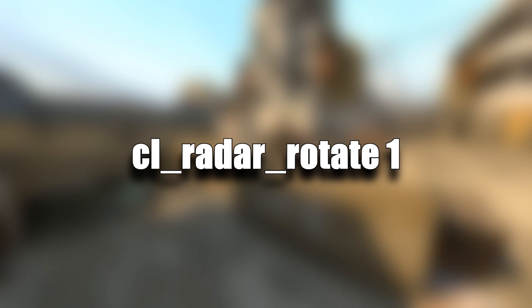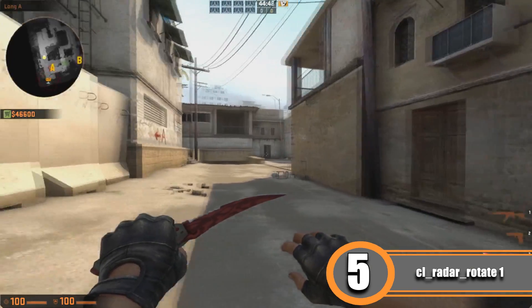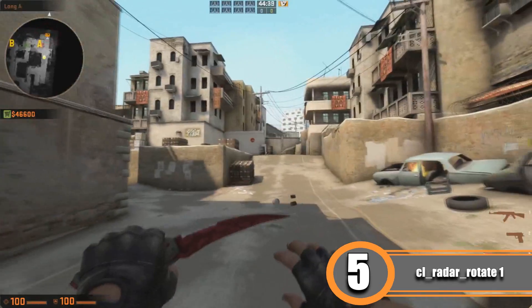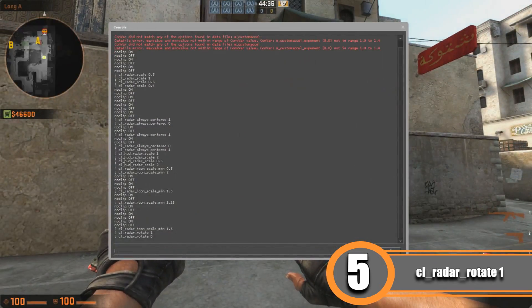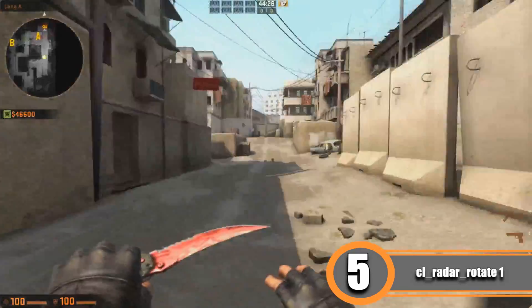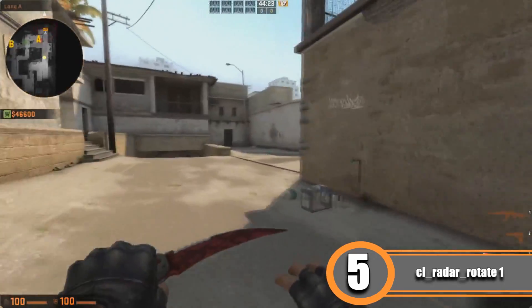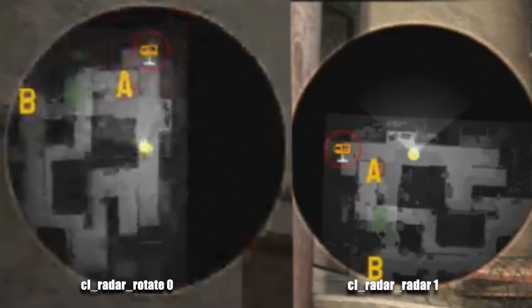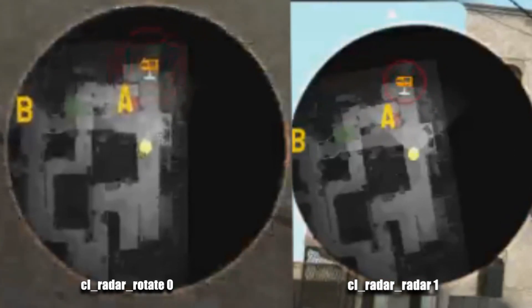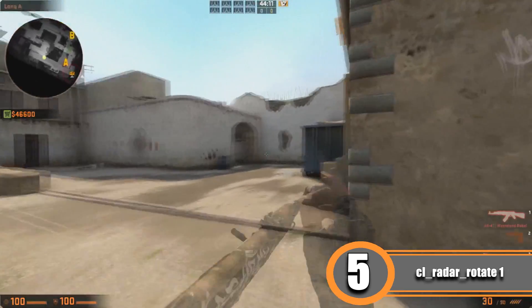The fifth command is cl_radar_rotate 1. With a value of 1, the radar rotates in the direction you're facing. Setting it to 0 keeps the radar always in the same fixed direction regardless of where you're looking. This is personal preference — I prefer 1 since I've always played with it and it feels better.